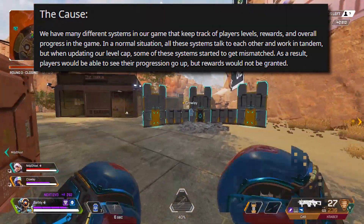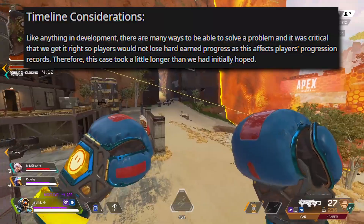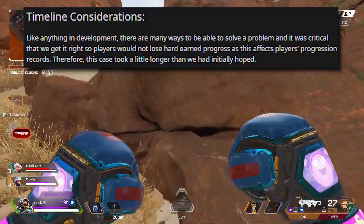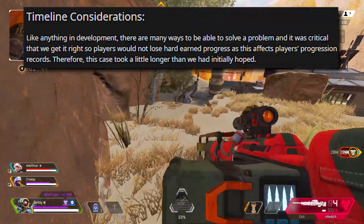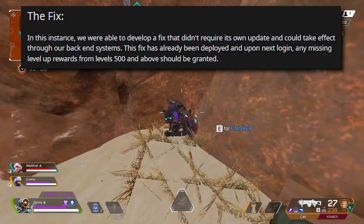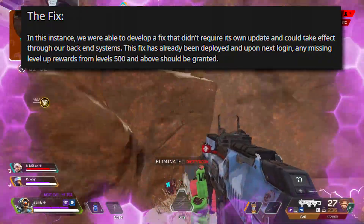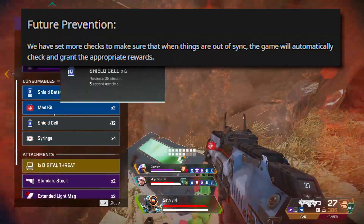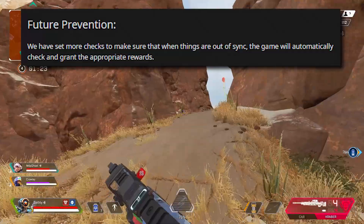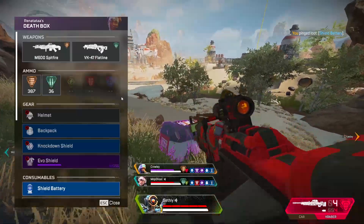Next, they explain the timeline considerations. They say: 'Like anything in development, there are many ways to solve a problem, and it was critical that we get it right so players would not lose hard-earned progress, as this affects players' progression records. Therefore, this case took a little longer than we had initially hoped.' Then they explain the fix: 'In this instance, we were able to develop a fix that didn't require its own update and could take effect through our backend systems. This fix has already been deployed, and upon next login, any missing level up rewards from levels 500 and above should be granted.'